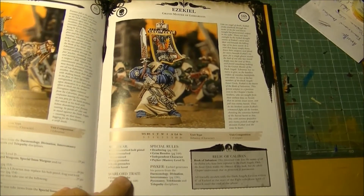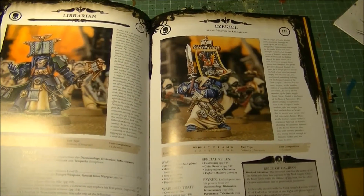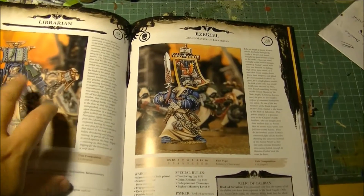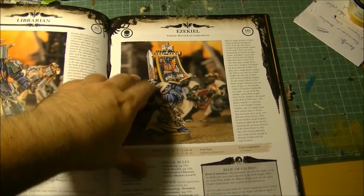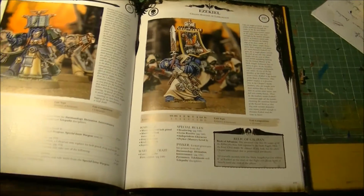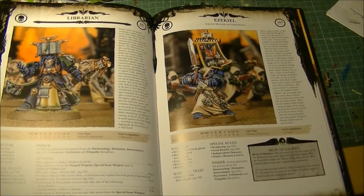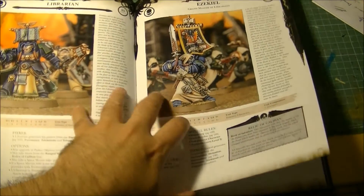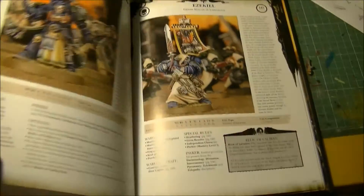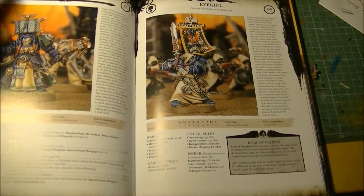We have Ezekiel, who also has the Deathwing special rule — in fact all characters have the Deathwing special rule, so any character can lead the Deathwing. However, they may be obliged to have Terminator Armor. Ezekiel is a Level 3 psyker, and the new Dark Angels psychic powers are quite strong, so we're going to see Dark Angels using their own powers. I think Ezekiel and the Librarians are the most interesting HQ choices at this moment. Ezekiel also has 3 wounds, which makes him stronger than others who have only 2 wounds.